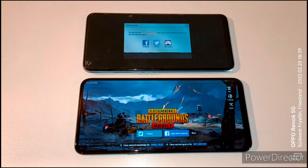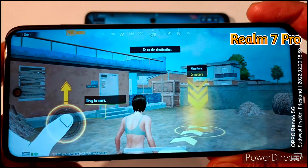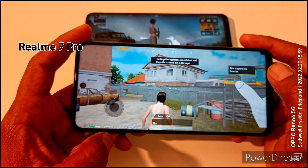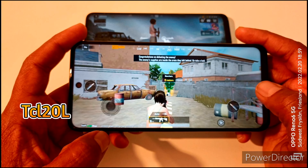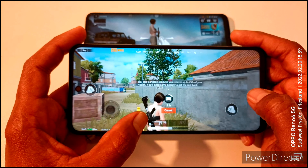In some cases the Realme 7 Pro is a little fast and the TCL 20L is a little slow, but in some cases the TCL 20L is fast and the Realme 7 Pro sometimes goes slow. The game shows on-screen instructions: swipe the screen to aim, tap the fire button to shoot, and pick up health recovery items like bandages.